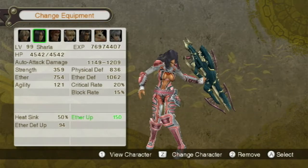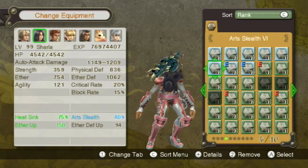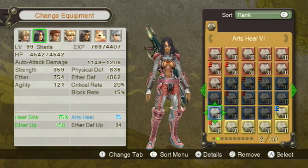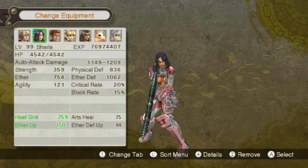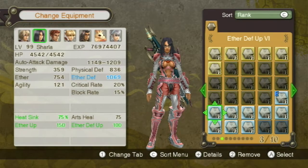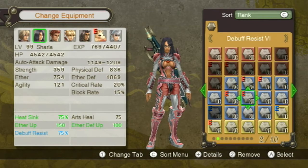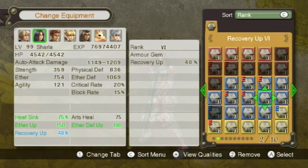I'm gonna put two on anyway — max it out at 75 percent. We'll put something good. Is there an aggro down? Isn't that blue? Arts heal maybe — she'll heal herself as she attacks. Yeah, using arts recovers 75 HP — it's not much, but it could be the difference at the end. Ether up is already maxed out. Let's max out ether defense. And then recovery up — she'll heal herself for a lot more there. That works for me.